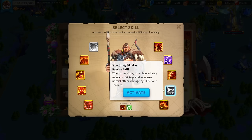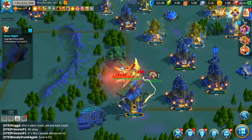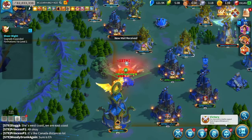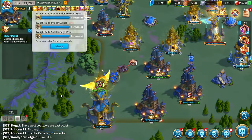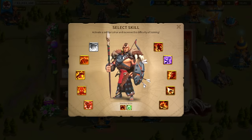The next skill is Surging Strike: when using skills, Lohar immediately recovers 100 rage and increases normal attack damage by 100% for 3 seconds. This might actually make him over-rage at times. There could be some speculation that I should not be using Twilight Falls because I'm losing infantry attack, but I think with the 7% attack rune plus the skill damage bonus it definitely outweighs the net negative. You could go for stats instead, like 10% infantry health, but personally I prefer the active skill damage.